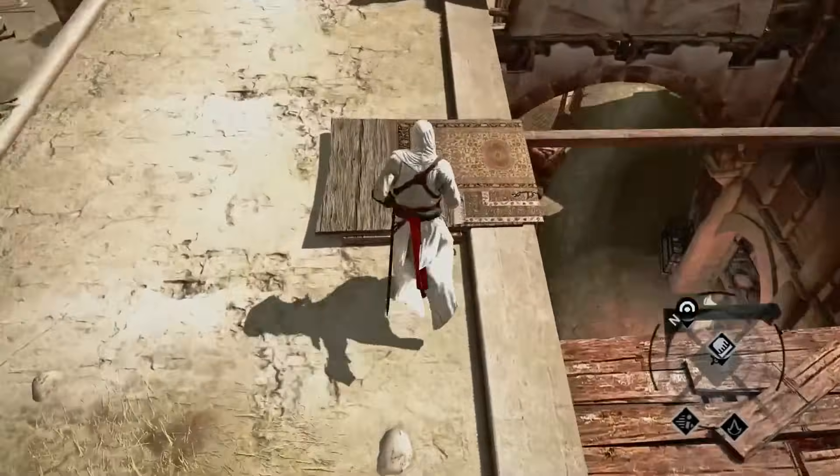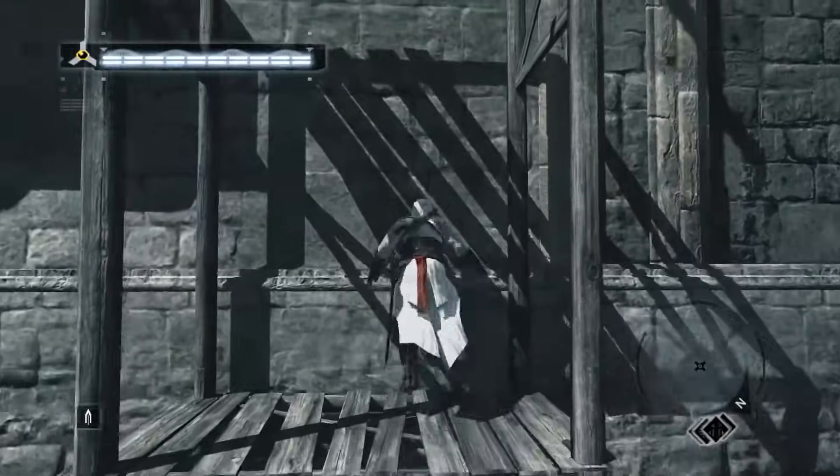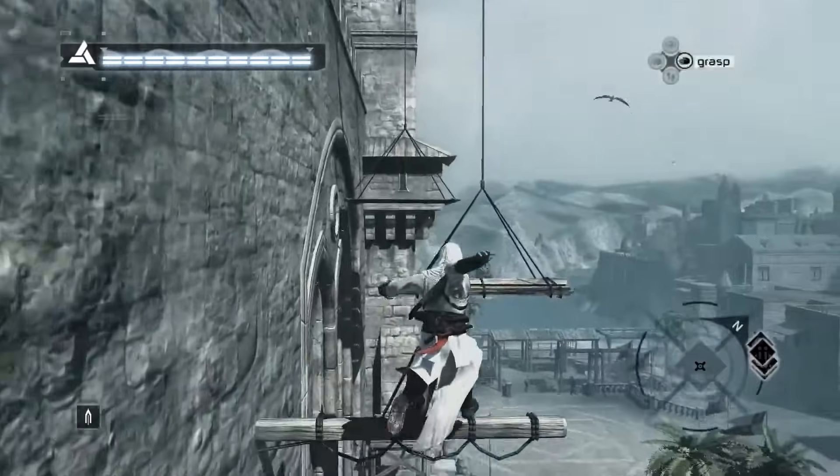Let's start off with Assassin's Creed 1 and work our way up to the latest game being Assassin's Creed Mirage. Assassin's Creed 1 is of course set during the 3rd Crusade in the Holy Land of 1191, so there's going to be an abundance of historical landmarks.